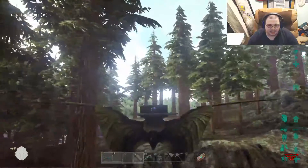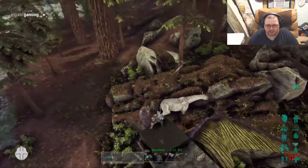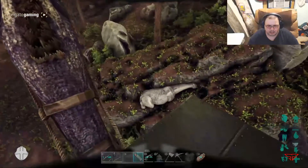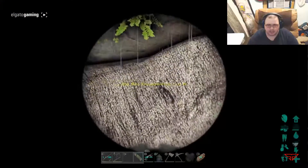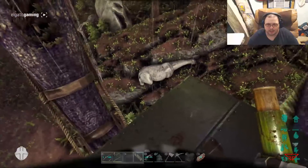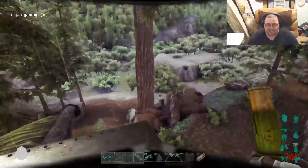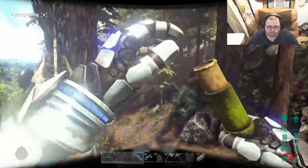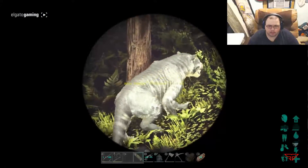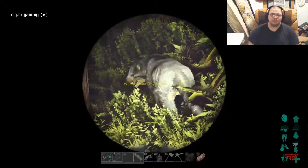Wait, is that an albino Parasaur? That is an albino Parasaur — that looks really cool, I'm not going to lie. That looks cool as hell, but that's not what we're coming after today. Okay, there's another Thylacolia. That one has a cool color too — damn.